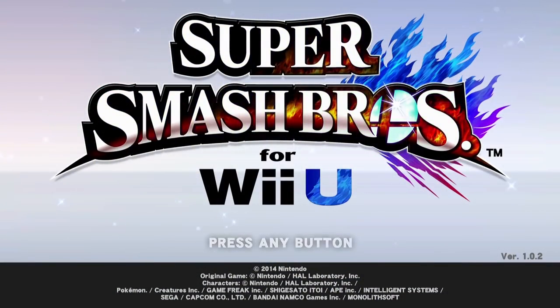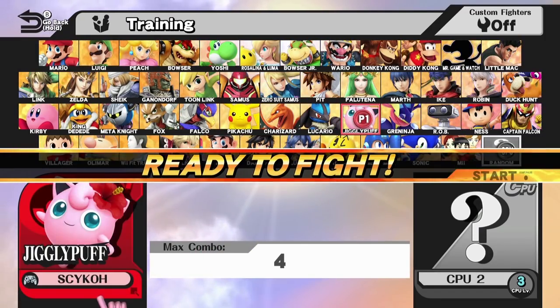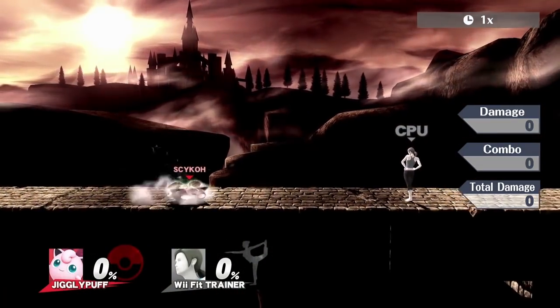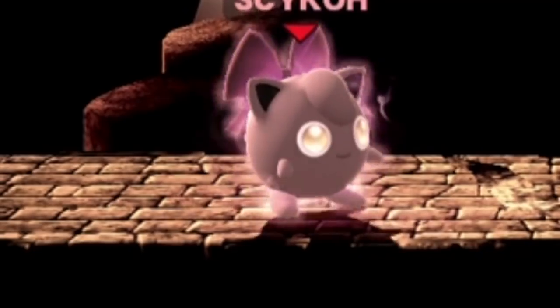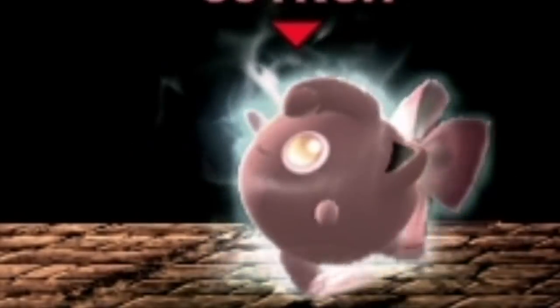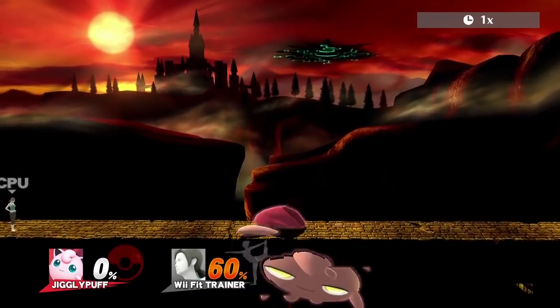Smash games tend to have similar types of glitches across different games, so naturally the first thing I did was hop into the Bridge of Elden stage with Jigglypuff and get her Final Smash. Jigglypuff? Are you okay? You look a little... terrifying. Okay, I'm sorry — now you're just overreacting. Anyways, I hop into the Bridge, use the Final Smash like we did in Brawl, and nothing happens.